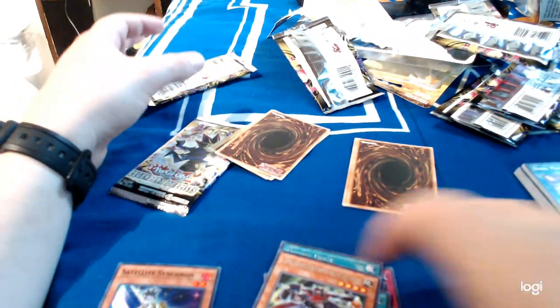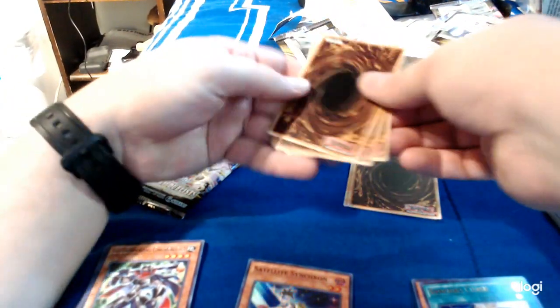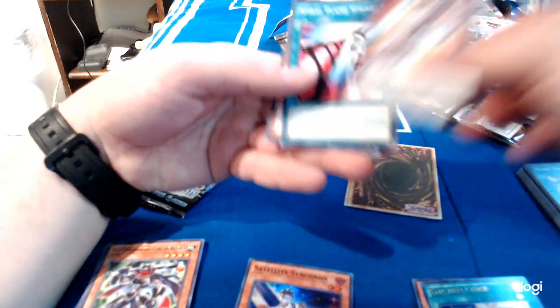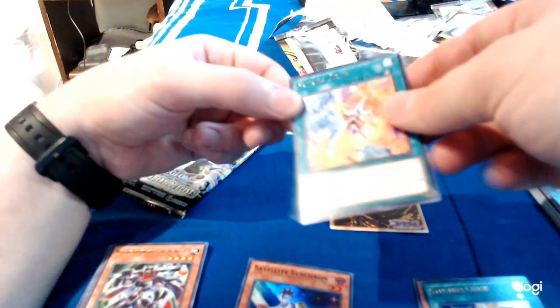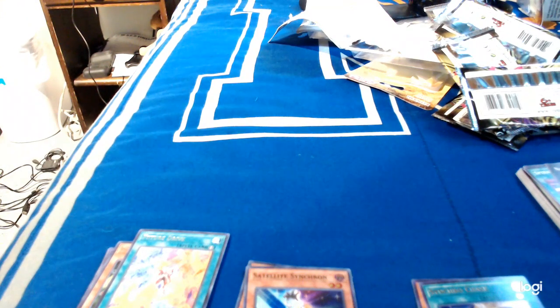This is a Super Rare, Rare, Super Rare, Ultra Rare. Number F-Zero Utopic Future, Spiral Flamestrike, Quickdraw Synchron for our rare, and another Future Drive. And another Satellite Synchron Super Rare. Alright, this is our last pack — guess I didn't need the website after all.